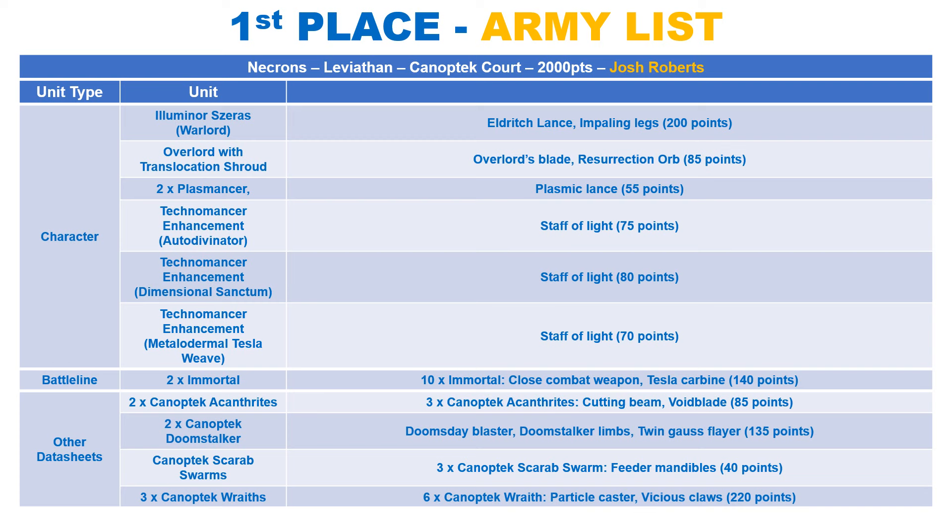When they make a normal move, you can select one enemy unit they moved over and roll a D6 — on a 4+ you deal a mortal wound. They all have the particle casters, which make 3 shots at 12 inches, hitting on 4s at strength 5 and 1 damage with Devastating Wounds. They are also pistols, so you can shoot if you end up stuck in combat.